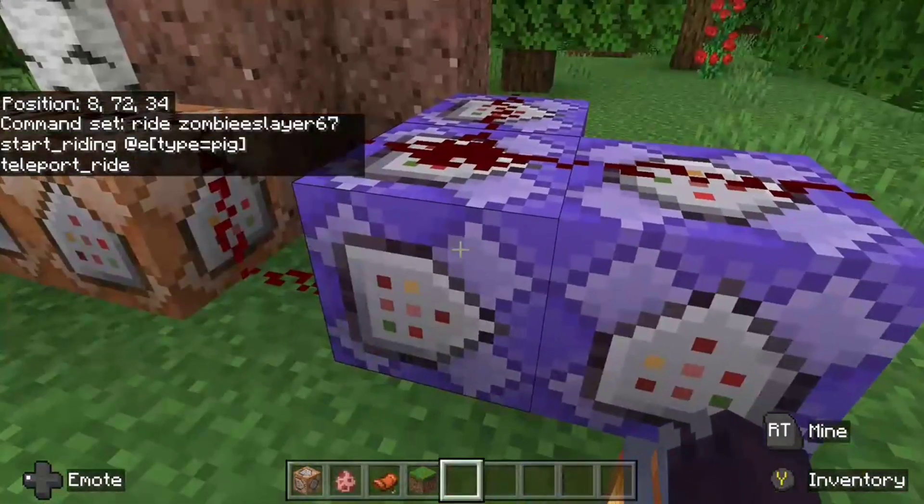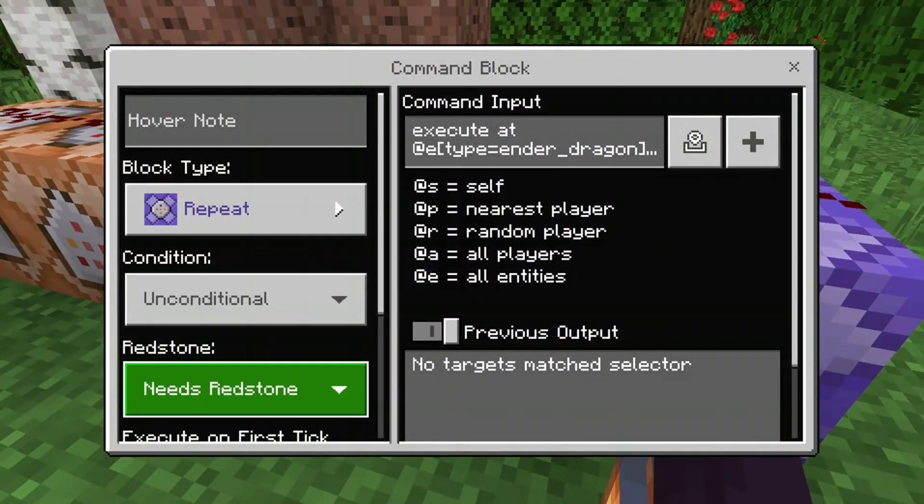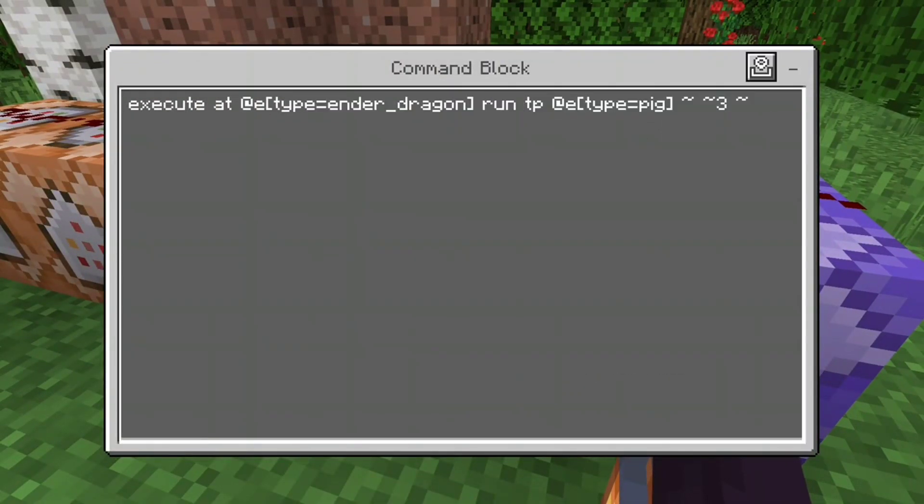Then this one right here is a repeat, needs redstone: execute at @e type equals ender_dragon run tp @e type equals pig tilde tilde 3 tilde. What this does is teleport the pig to the Ender Dragon, and the reason I have tilde 3 is so it teleports three blocks above the Ender Dragon, which makes it feel like you're actually riding it.